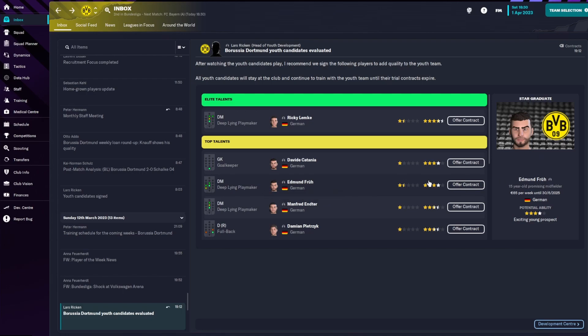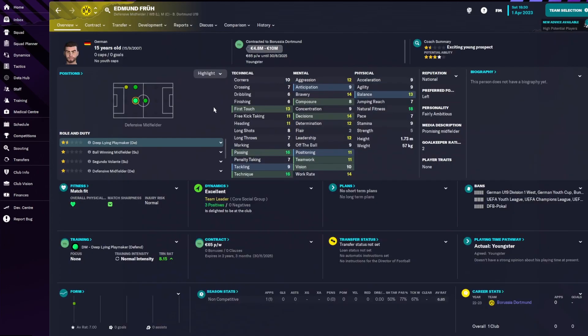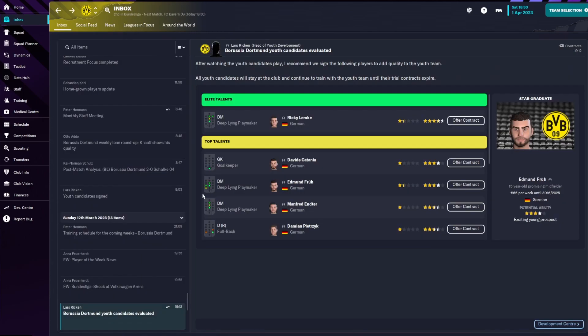The other deep-lying playmaker, Edmund Fruth — seems like he's a star graduate. He appears better in technical attributes than the other guy. Determination is only 12, flare 2, bravery 14, decision-making 14, work rate 14, first touch 14. I like this guy as well — fairly ambitious and left-footed.